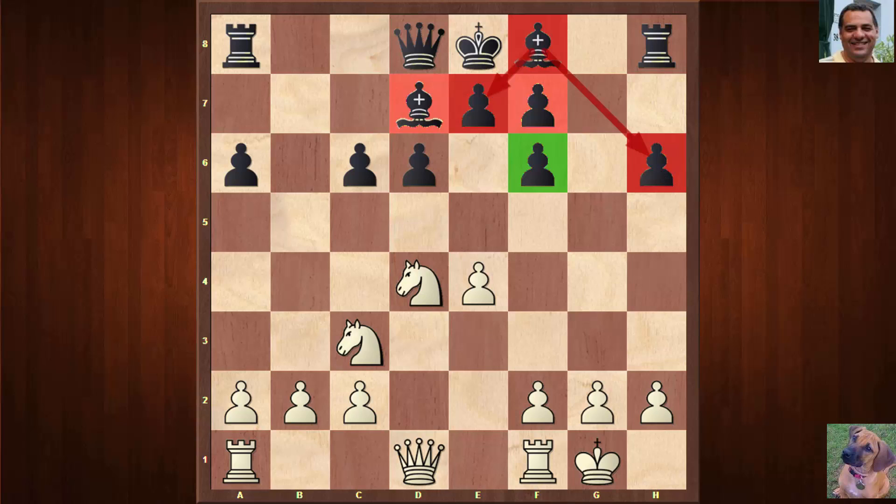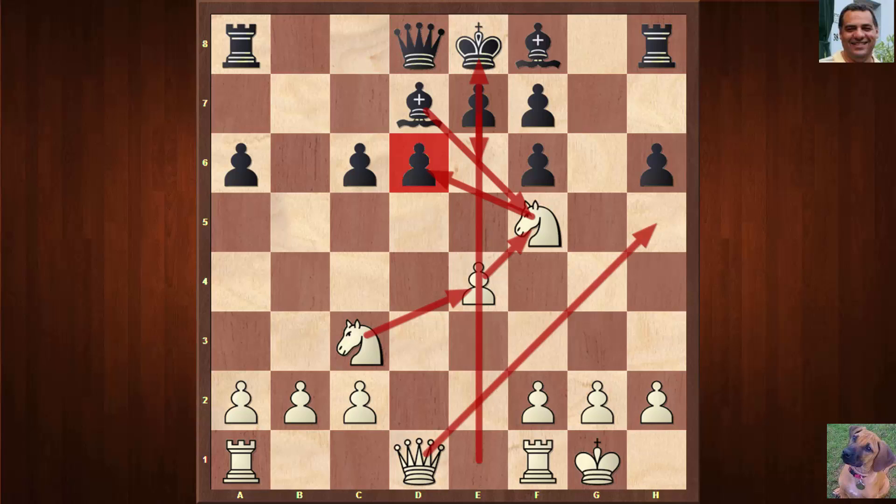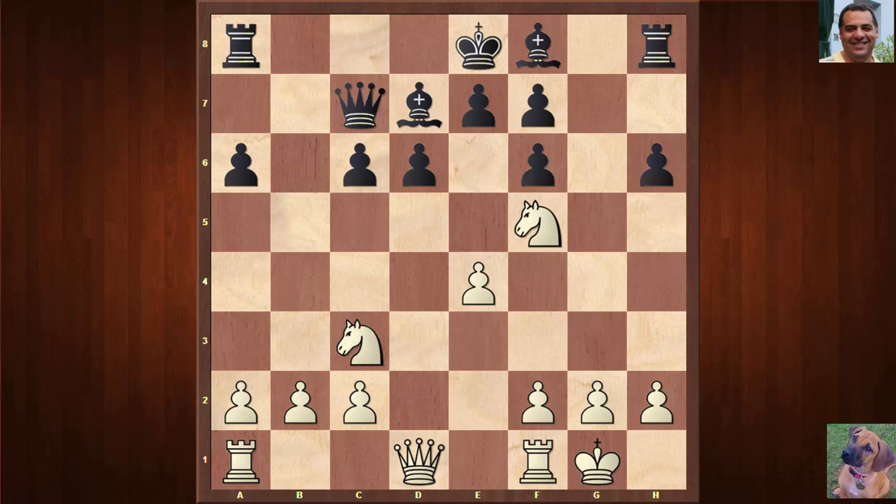White's next move Knight f5 immediately puts the brakes on e6 because of Knight takes d6. Black doesn't want to give up the light-square bishop, and if Black did, White would get the e4 square for the knight, plus the open e-file and Queen h5 access — far too dangerous. So Black played Queen c7, and already at move 12 there's a very uncomfortable feeling about Black's position. Queen f3.